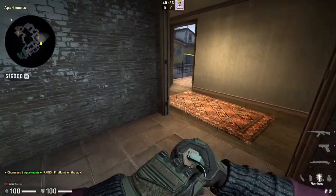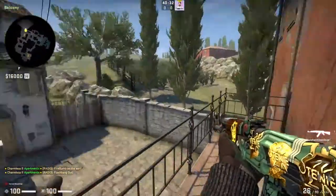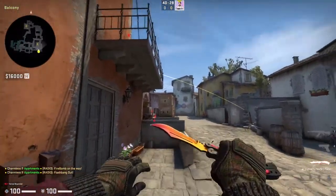Then, as your other three players aggress, you're going to peek out and try to provide an alternate angle of attack. Don't peek before your teammates are already in the site.